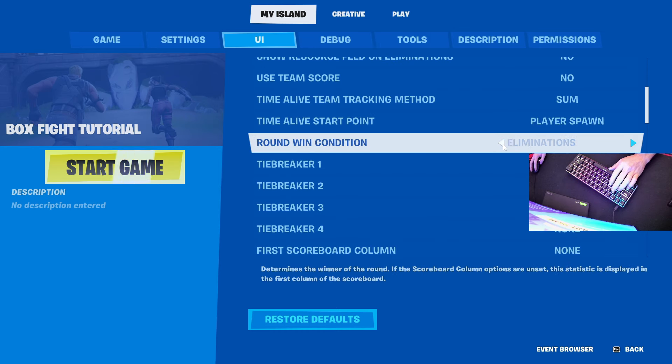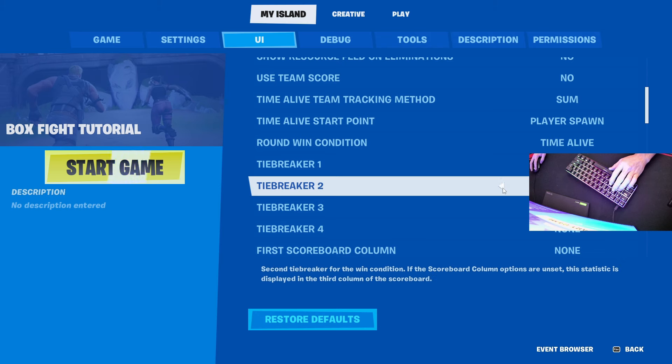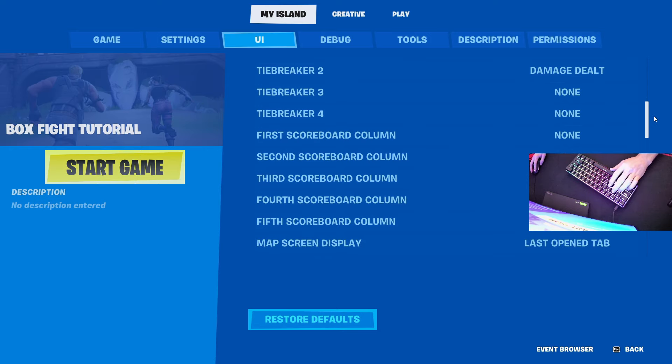Round win condition you're going to set to time alive. Next you're going to set to eliminations if you want to show people's eliminations. And I like to show damage dealt — excuse me, I skipped over that — so you can see how much damage they've dealt to other people. You can add more if you'd like but I just like those two.